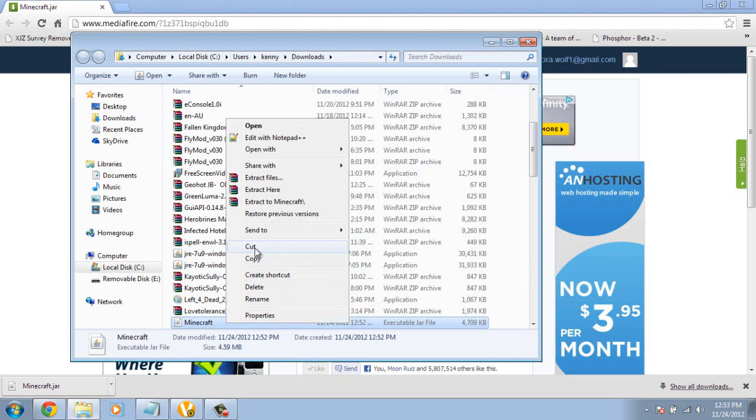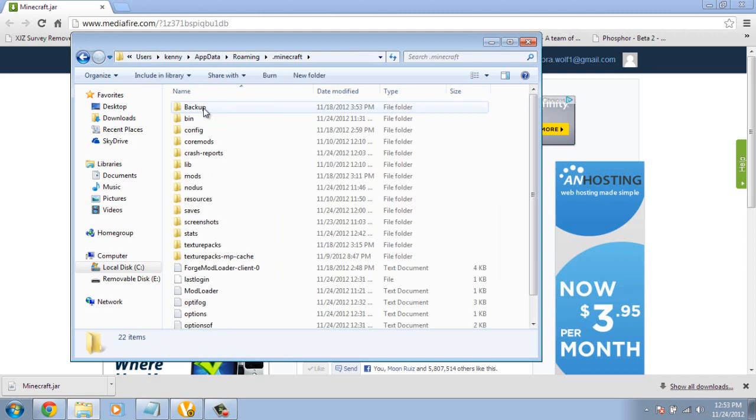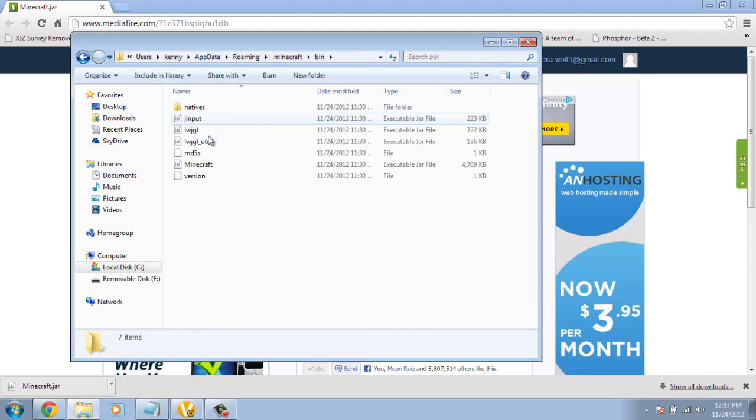It should be highlighted already; if it's not highlighted, right-click it. Go to Cut or Copy, whichever you want. Then in the address window up here, you're going to type in %appdata%. Go to your .minecraft folder, then go to your bin.